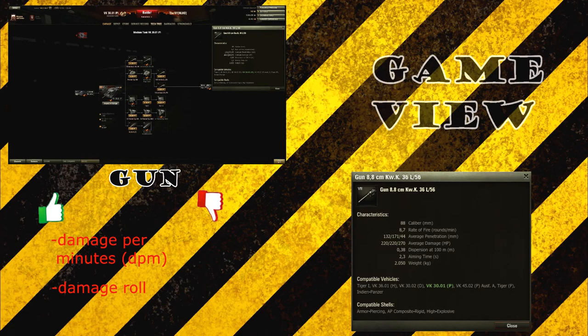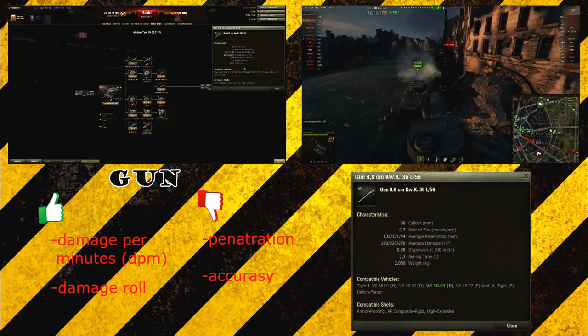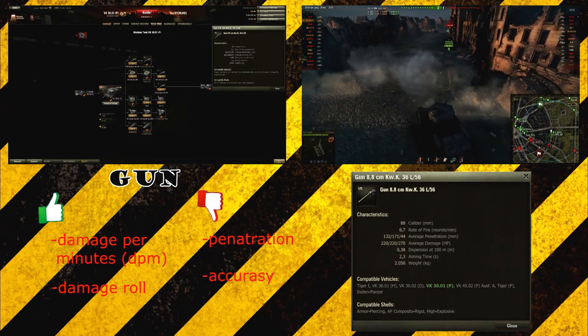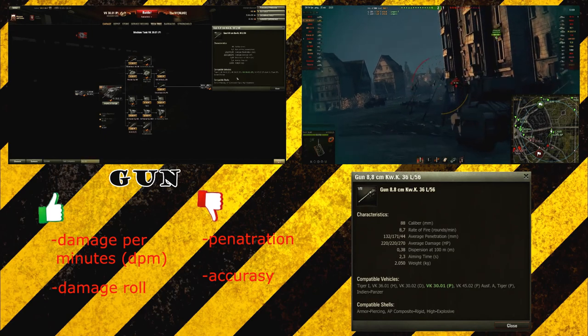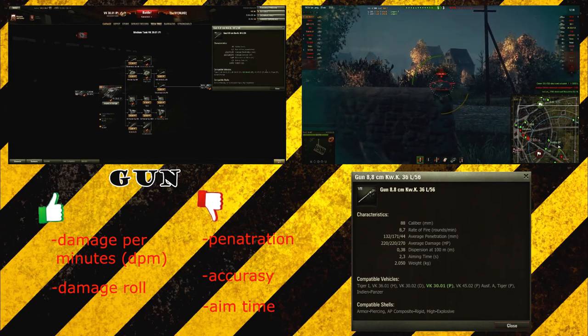That's a good punch and you can decimate enemies with your DPM. However, there are two disadvantages on this gun. The penetration is pretty low for its tier, but you can make up for it by using your mobility to flank enemies. The accuracy is also pretty low at 0.38, so your shell can waft pretty easily. Don't expect all your shots to go straight — you have to aim for about 2.3 seconds to get the gun as accurate as possible.